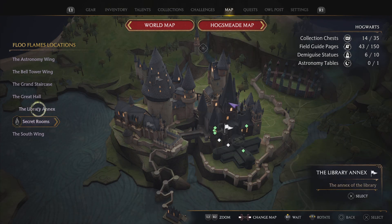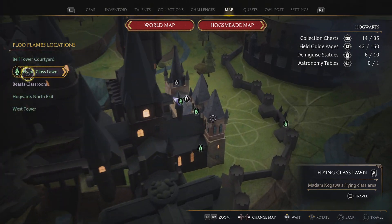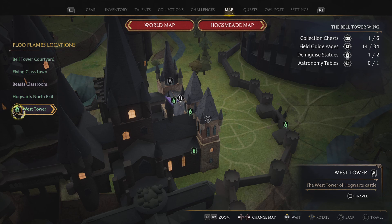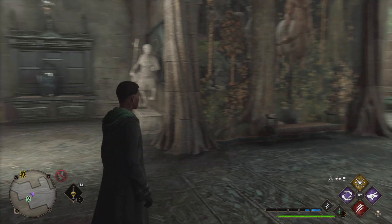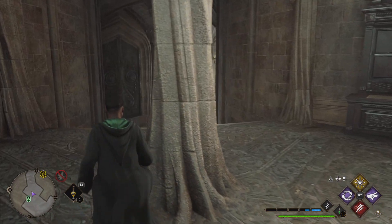What you want to do is go to the Bell Tower Wing, and from there you want to go to the West Tower Flue Flamme, and then real easy it's just to your left and down these steps.